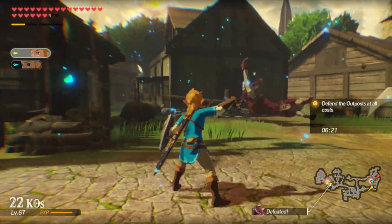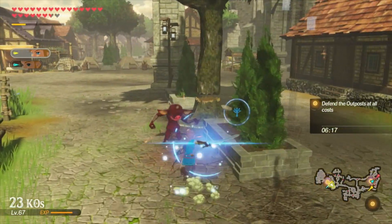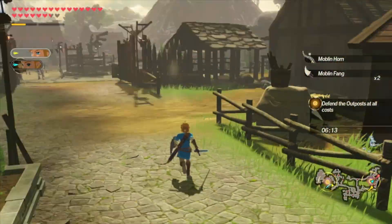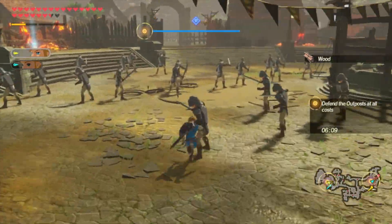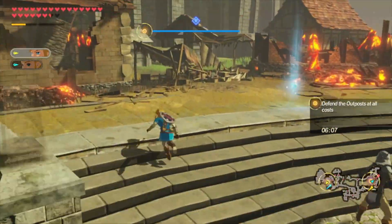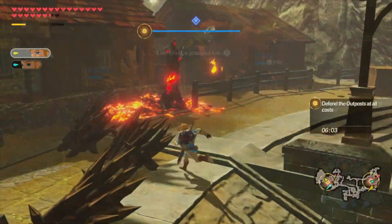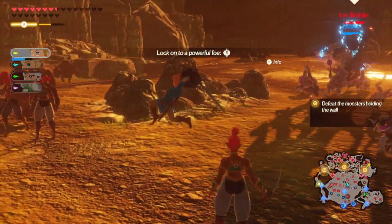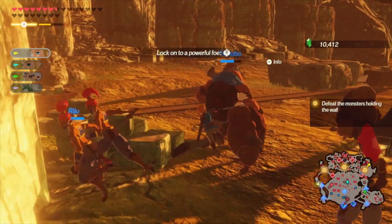Age of Calamity is set in an alternative timeline where some of Ganon's malice managed to escape the climactic battle at the end of Breath of the Wild and go back in time. This split the universe off into a separate reality where he's now got a chance to fight once more in a time before Zelda and company have got their act together. If all of that sounds like nonsense to allow this game to exist, well, you're right. But the game is a lot of fun regardless of its setup.